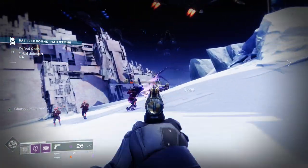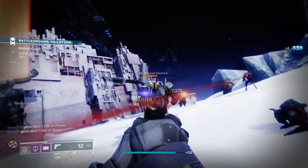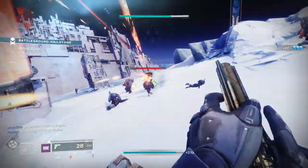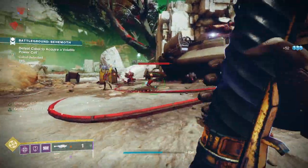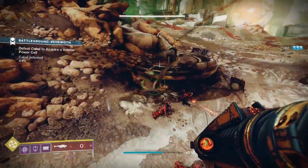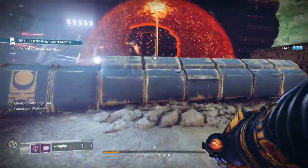Charge with light mods are going to make your guardian much more powerful in Destiny 2, allowing you to inflict more damage, empower your teammates and even heal yourself faster. Today I'm going to look into how charge with light mods work, plus some of the best mods you can use to empower your guardian so you can cause as much damage as possible in Destiny 2.